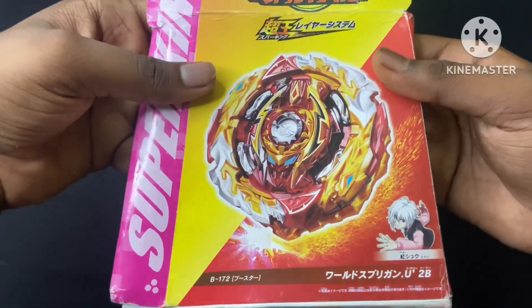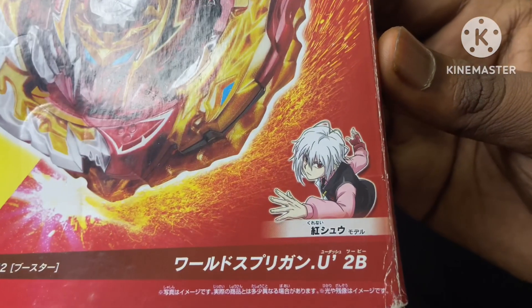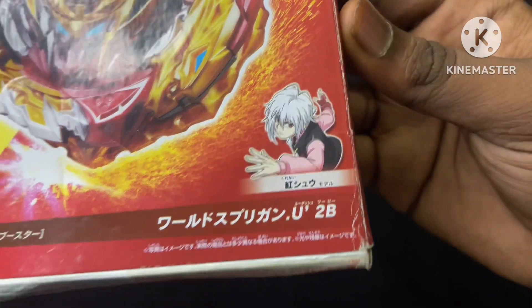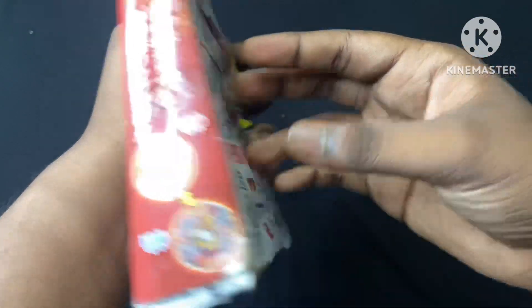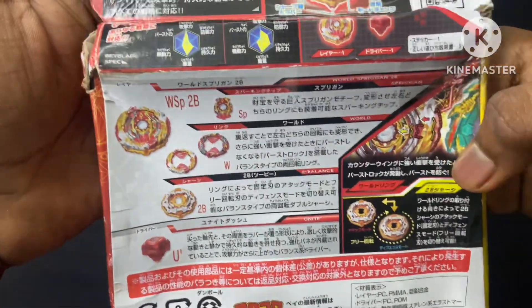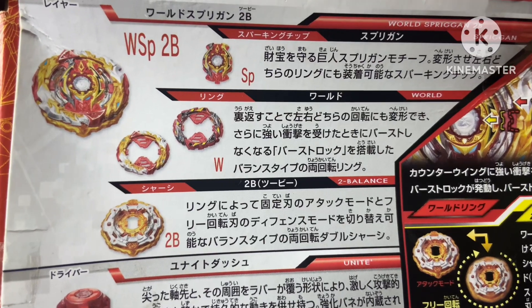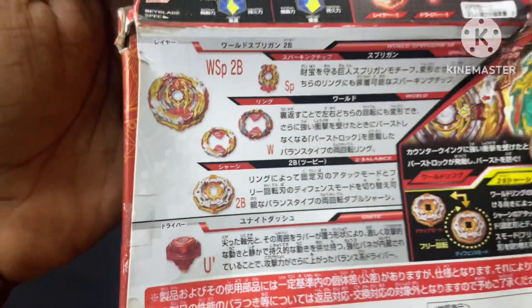This is Takara Tomy and Sparking Bay — one of the best Sparking Bay. This is a balance type, both right and left. This is one of the best Sparking Chips. This is the chip, ring, and chassis.